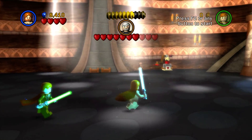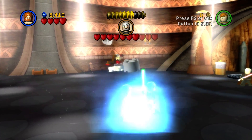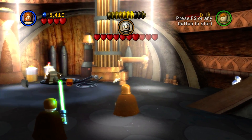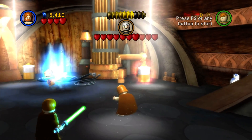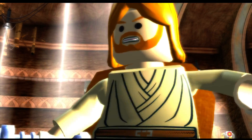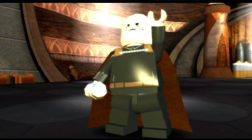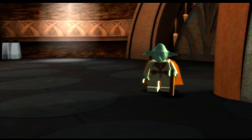He's throwing things at me — use the Force to throw it back. I don't know why I couldn't blow those things up. Throw it right back out. So Dooku is apparently a better Sith lightsaber fighter than Anakin and Obi-Wan combined.